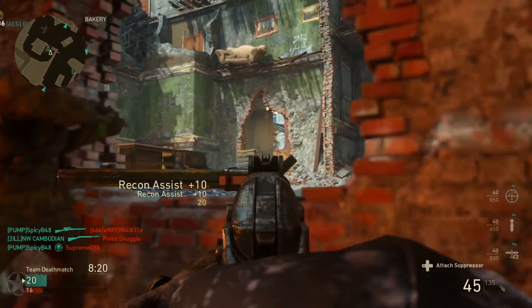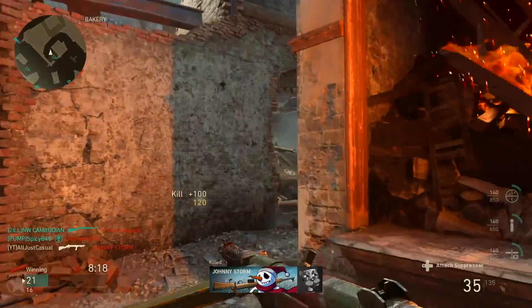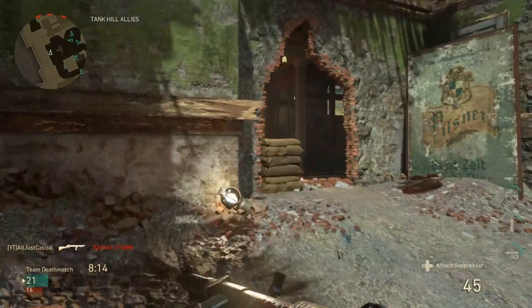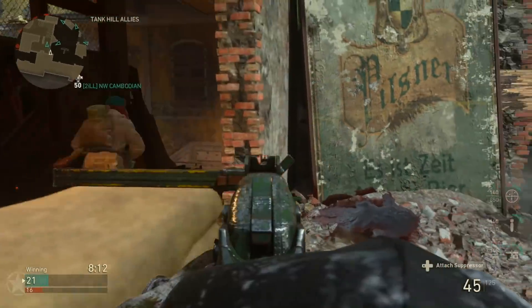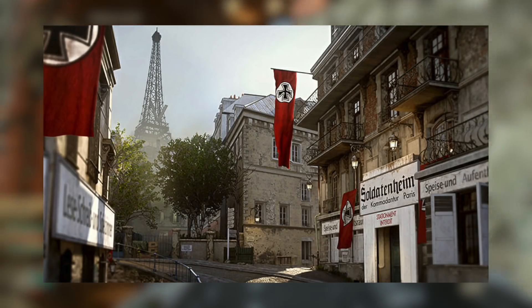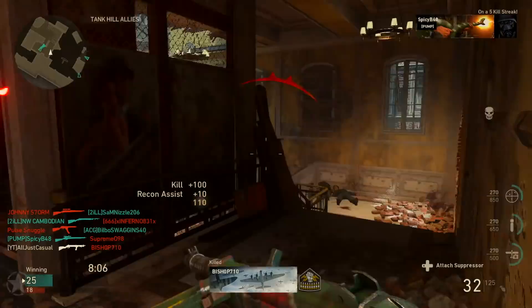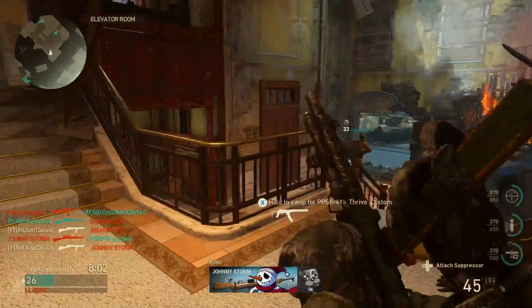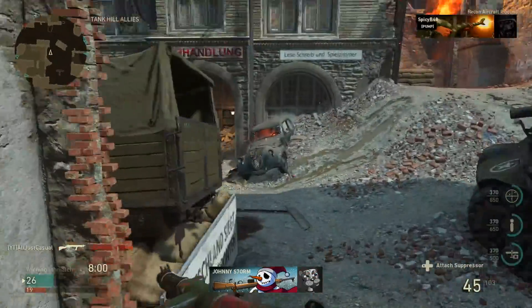Let's jump right into this map pack. We are going to get three multiplayer maps, one new war operations map, and a new zombies map. The first map is called Occupation — this was already leaked during the beta. They're remaking Resistance from Call of Duty Modern Warfare 3, again, for the second year in a row.